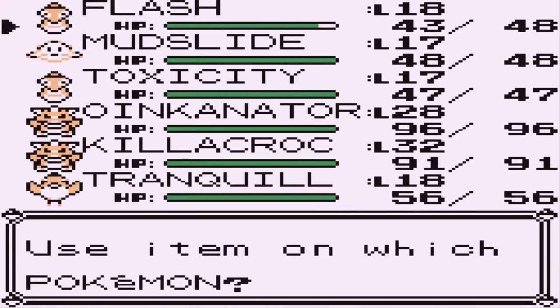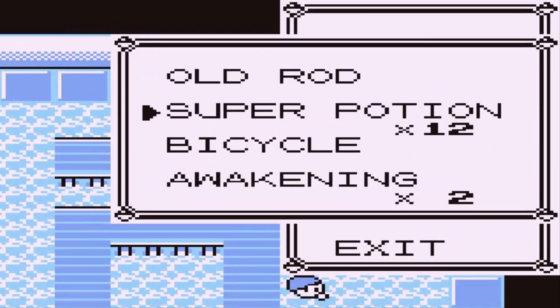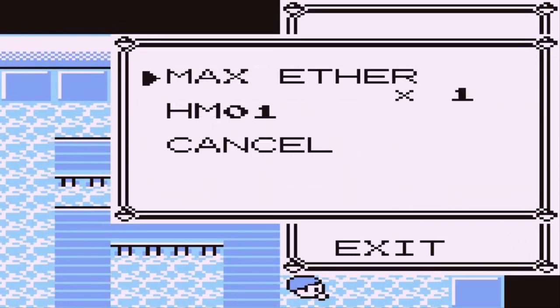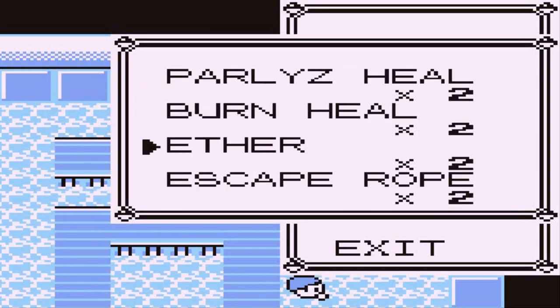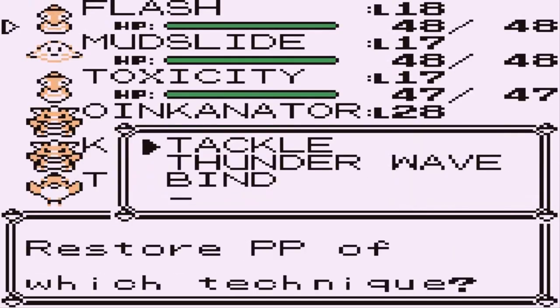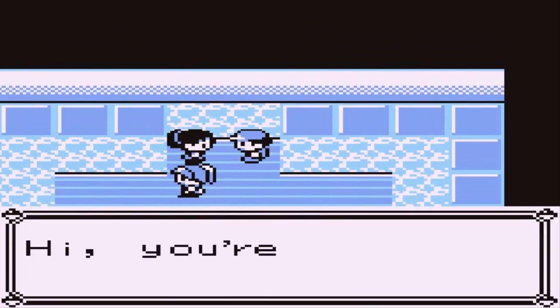Let's go ahead and use a super potion here — kind of wasted that. We have an ether, not a nugget. Let's use the ether and restore bind. We're going to do this against the Starmie equivalent coming up.